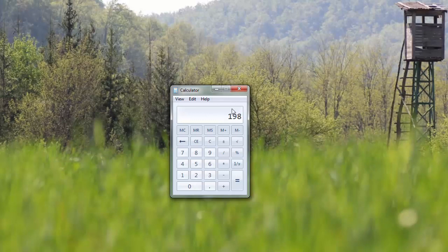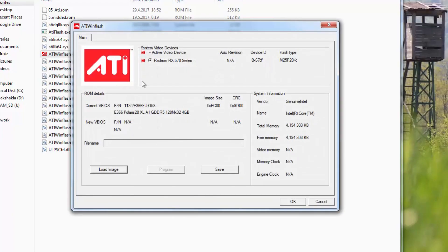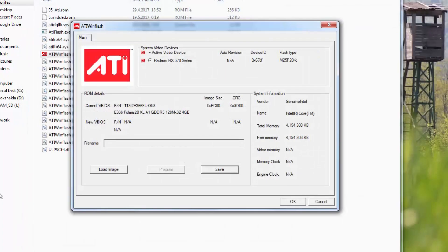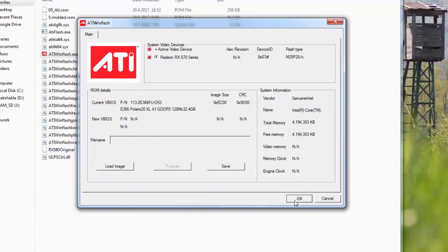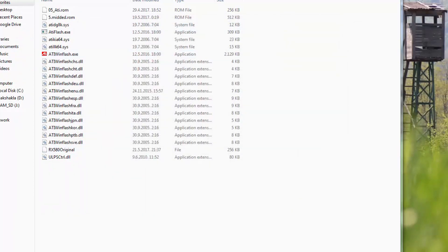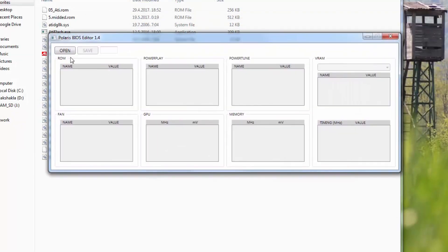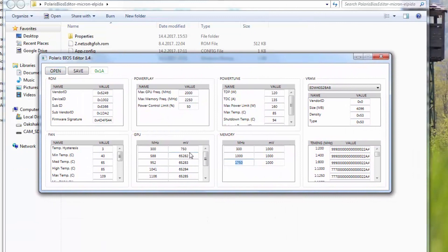The first thing I'll do is start ATI Windows Flash and dump the BIOS, naming it 'RX580_original' so I have a template. As you can see it has been saved. Now I'll run Polaris BIOS Editor to modify the file.